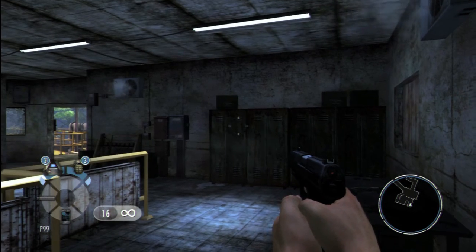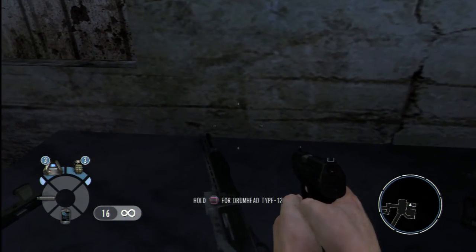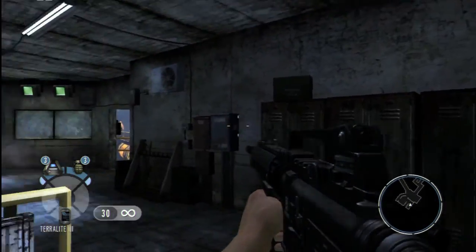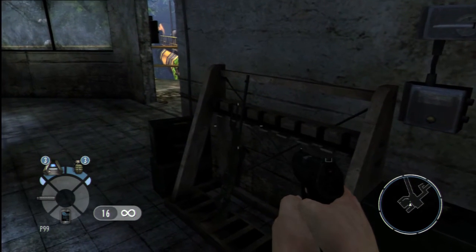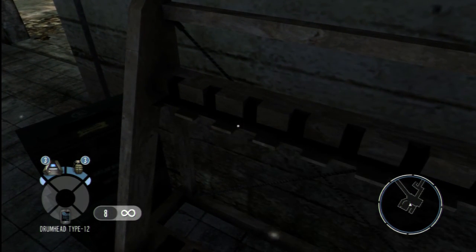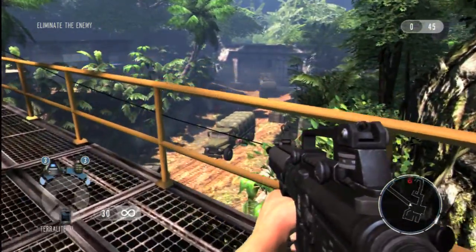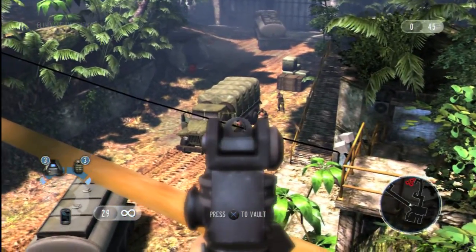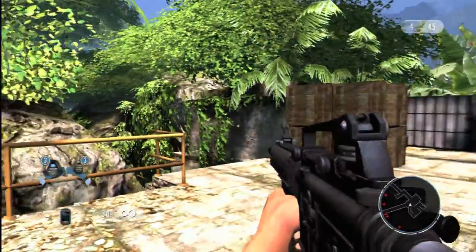Bond, look for additional weaponry before you engage the enemy. The first thing we need to do is find some weapons. There are lots of weapon caches placed around the level, so you should never run out of firepower. Thinking like Bond would, we'll try and use the environment to our advantage. By shooting the fuel tanks on the truck, we've taken out four bad guys straight away.